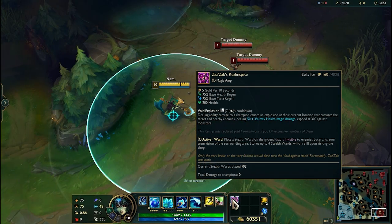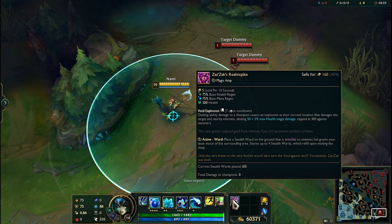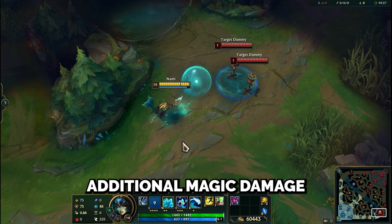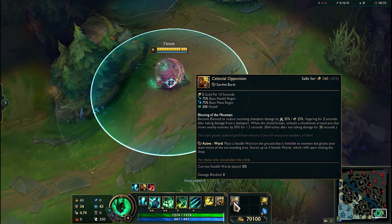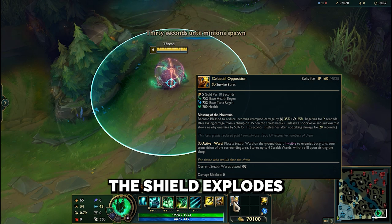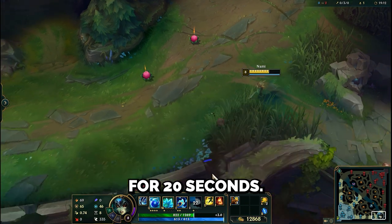The first option is Zazzak's Realm Spike. Each of these 5 items provides 5 gold per second, base health and mana regen, and health. Its passive triggers a void explosion dealing additional magic damage when you damage enemy champions — an excellent choice for aggressive AP support champions. Celestial Opposition gives you a substantial shield. If you get hit, the shield explodes after 2 seconds, slowing all enemies for 1.5 seconds. The shield refreshes after not taking damage for 20 seconds.